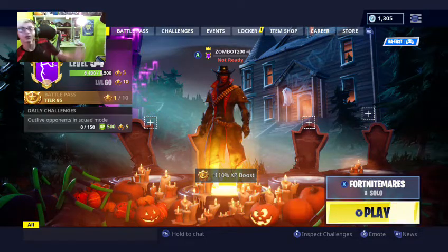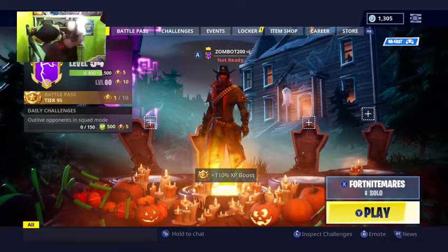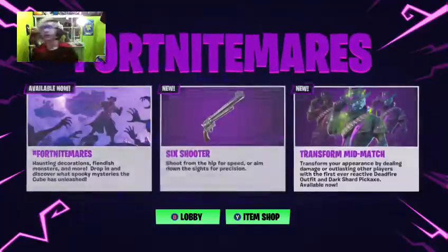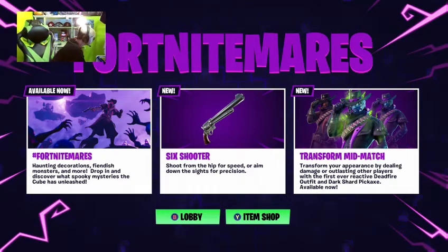What's up, it's me Gamefrob and we are back for another video. Today we'll be discovering the new gun — the six shooter. You shoot from the hips for speed or aim down the sights for precision. That's what this is.